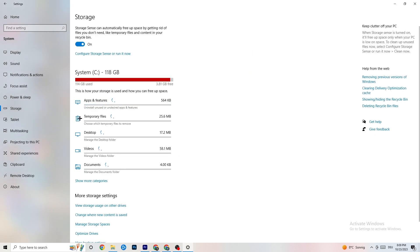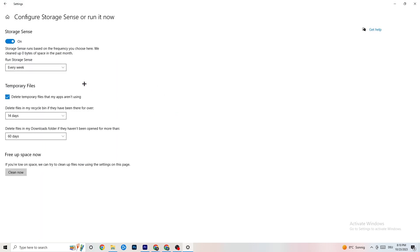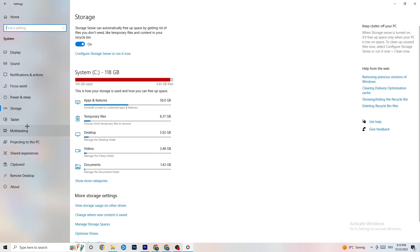For storage, click on 'Storage,' then 'Configure Storage Sense' and run it now. Click 'Clean now' — I won't do it here because it takes a little while — but it will clean every single trash file currently on your PC. Then go back.